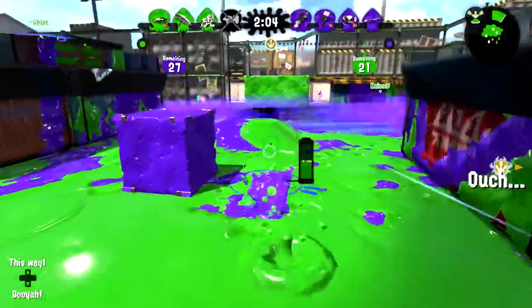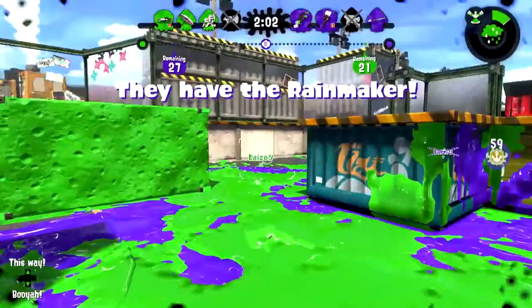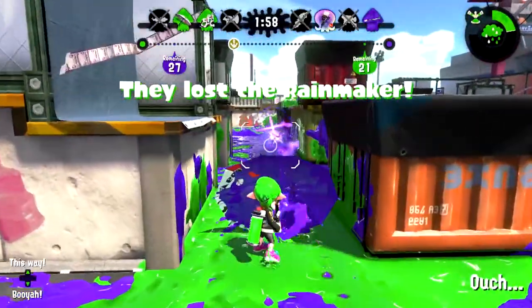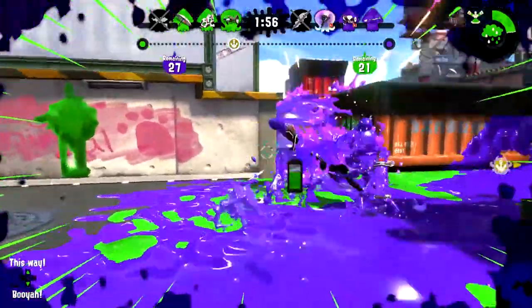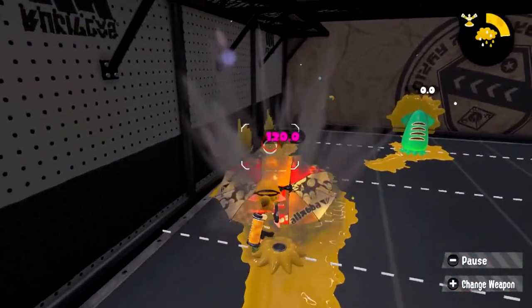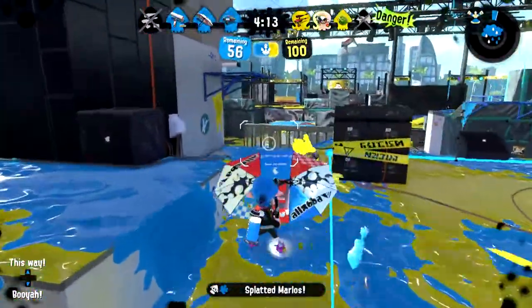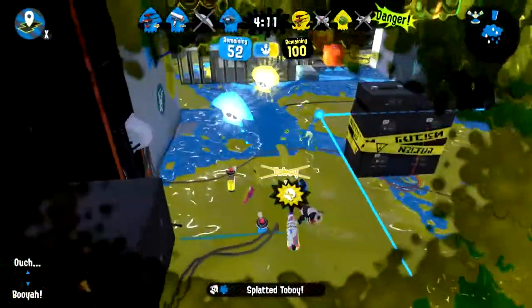The Brella shield has a health of 500, but several weapons do increase damage against it. However, these weapons typically fire very slowly, so most weapons will take out your shield in about the same amount of time. The Brella shield deals 30 damage if it comes into contact with an opponent. One of the best ways to get a kill is to get a near direct shot and then follow up with a shield bash.